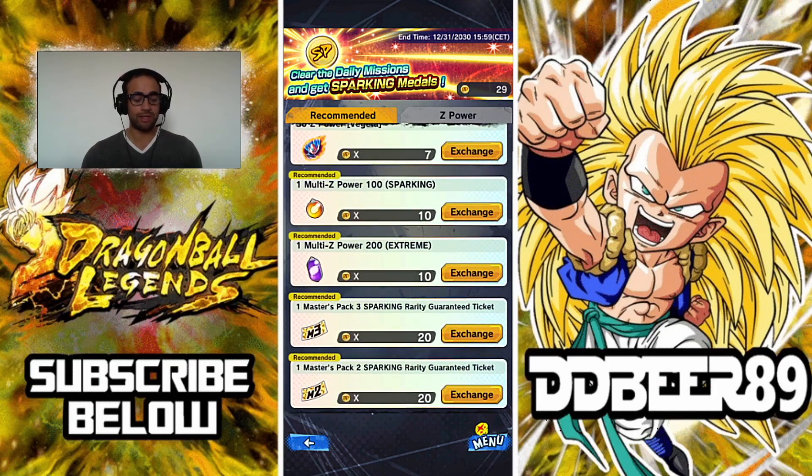You've got your tickets as well — golden tickets, Master Pack 3 and 2 respectively — which are very good to use if you haven't got any of the units on the banner or you have an itch and you want to summon.